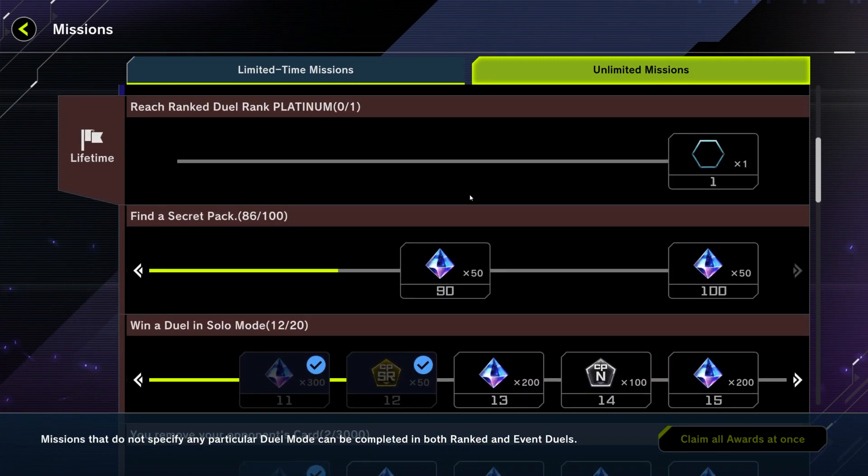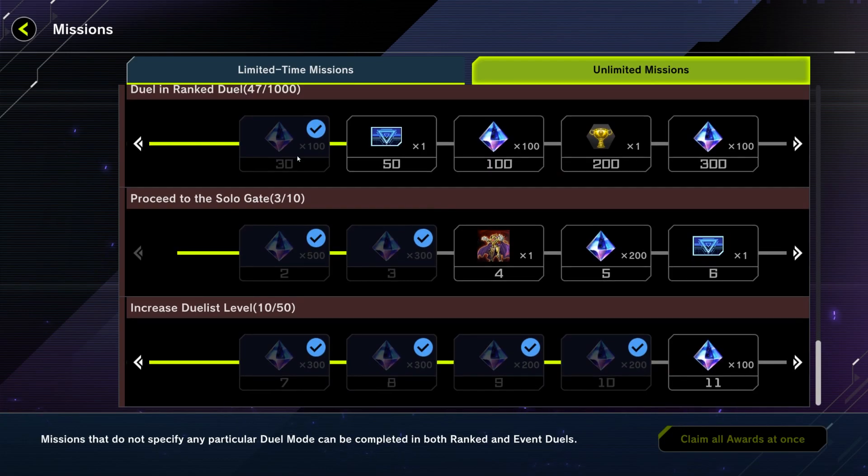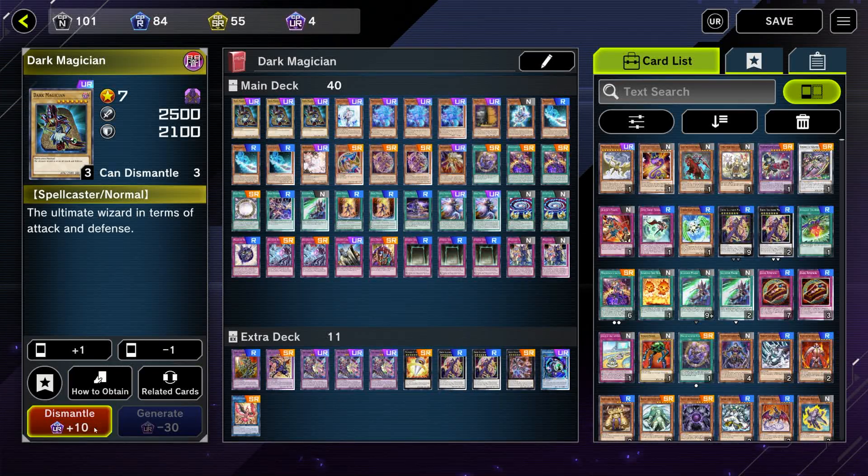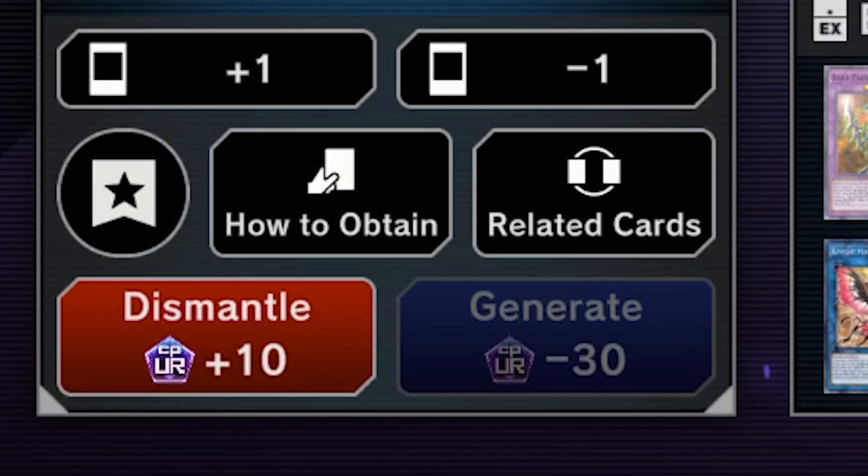You'll undoubtedly get a few cards you don't need, so then you want to use the crafting feature to get the cards you do want and complete your deck. To go into the crafting feature really quick — basically, this game allows you to trade cards for other cards. For example, if I need a Dark Magician, I can generate one for 30 UR points.